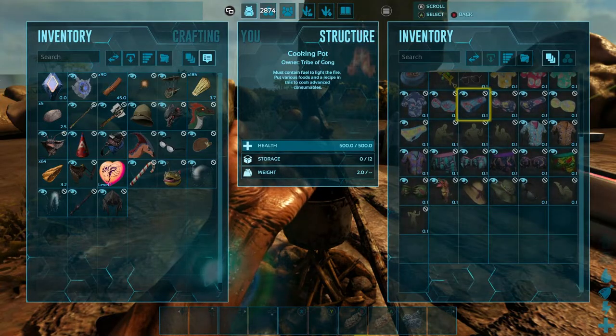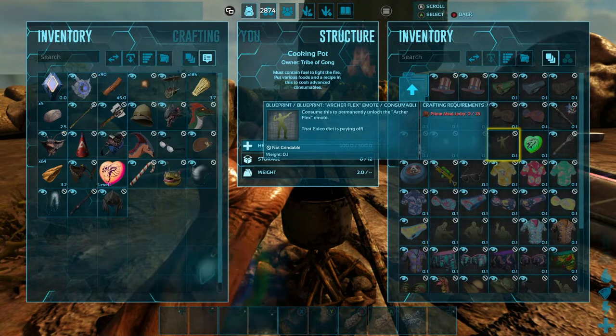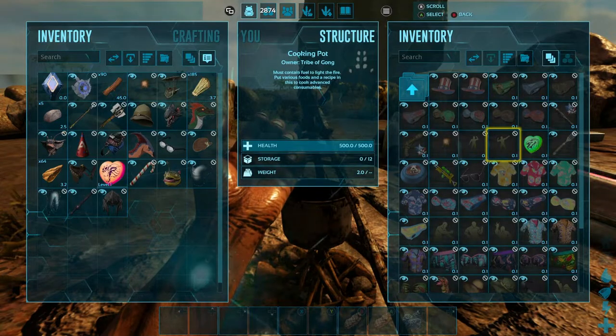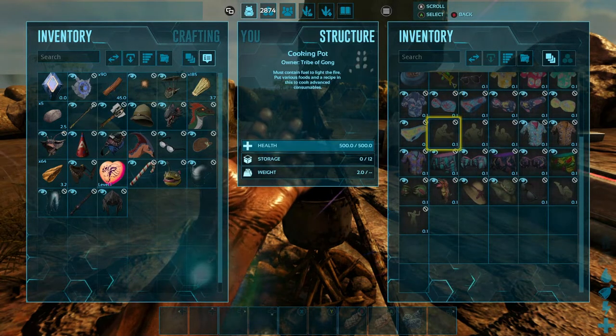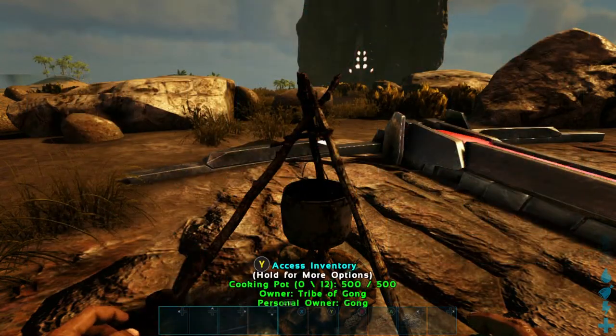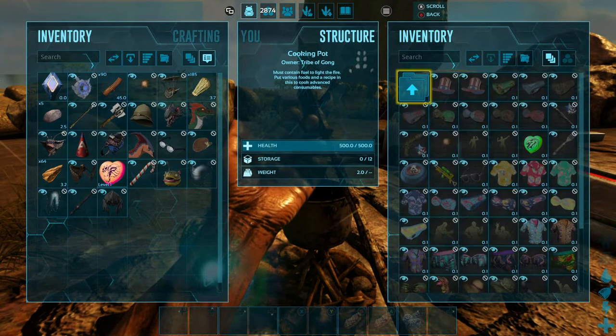Inside the cooking pot it says 'Holiday', and these are all the Summer Bash items. You have emojis, you have sunglasses, you have suits, and the infamous dinosaur costume right there.